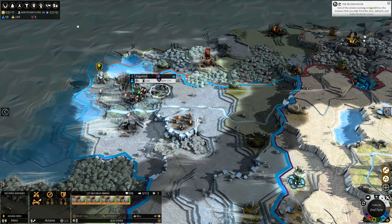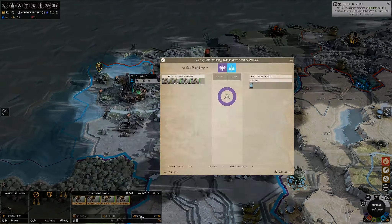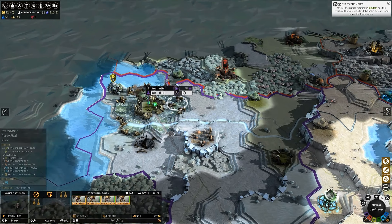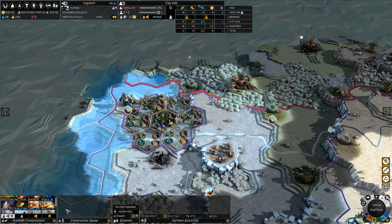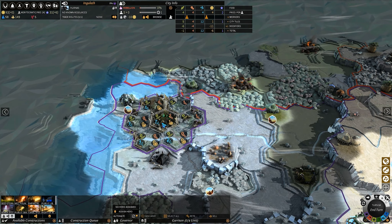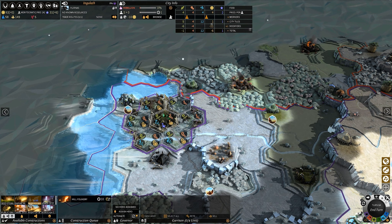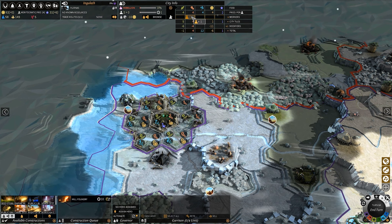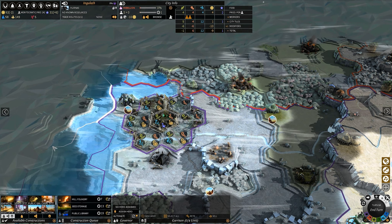Declare war — auto. Peace out brother. All right, so obviously first you want to do that every time first. I don't have enough money to speed it up, but you want to do that, then seed, and then public library.